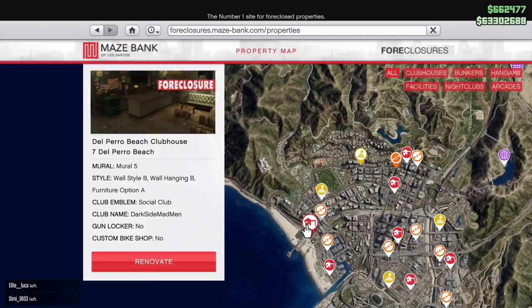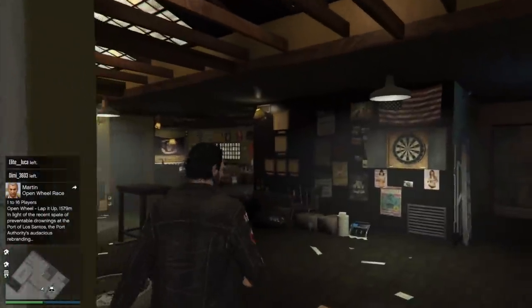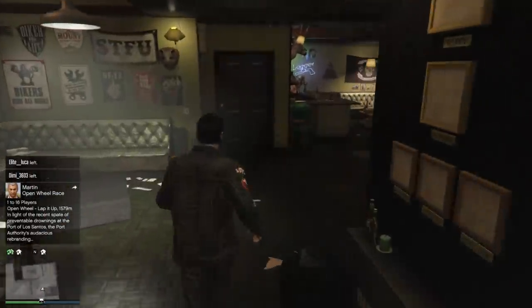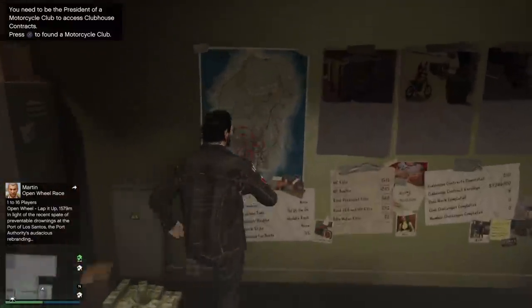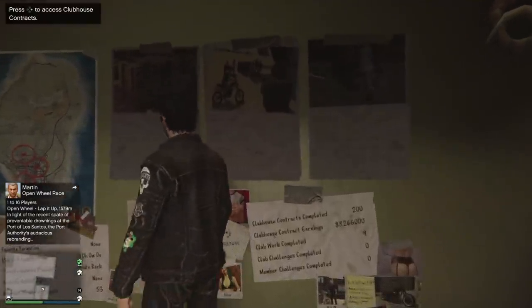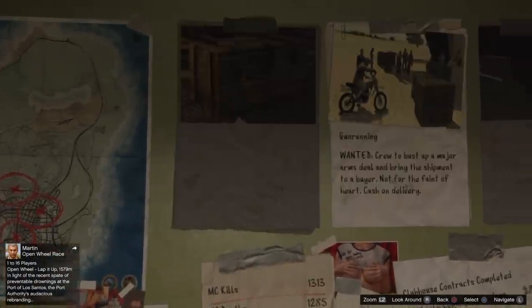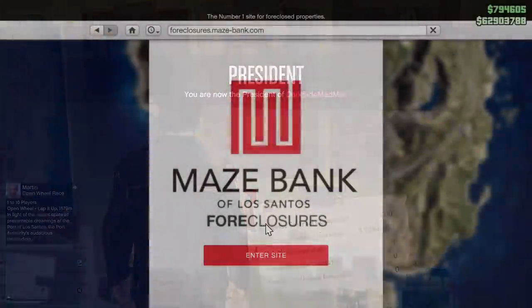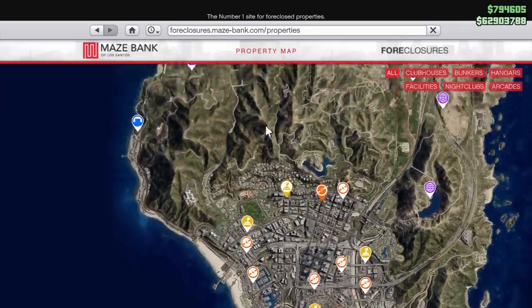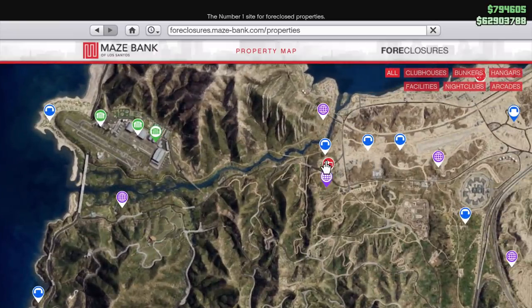You will need to own an MC clubhouse. They're not on discount this week but they're pretty cheap and you will easily make your money back. The one you want to go for is Vespucci Beach, as shown on screen. The reason is that if you own a hangar or a Pegasus vehicle you can spawn them very close to you, and since you can't spawn a buzzard unless you have a buddy with you, this will be very useful — especially because most MC contract missions are in and around Los Santos.